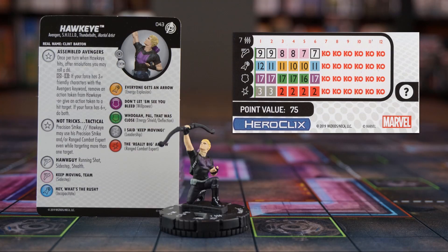Gotta love a character that starts with a 12 attack value, 7 range, and 3 targets. On top of that, his No Tricks Tactical trait grants him Precision Strike that he can use on more than one target. Same goes for Range Combat Expert. He starts with a special speed power that grants him Running Shot, Sidestep, and Stealth.